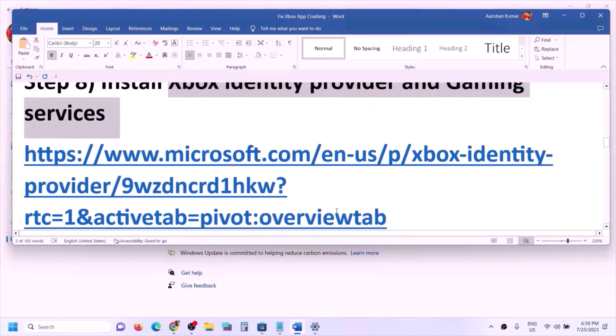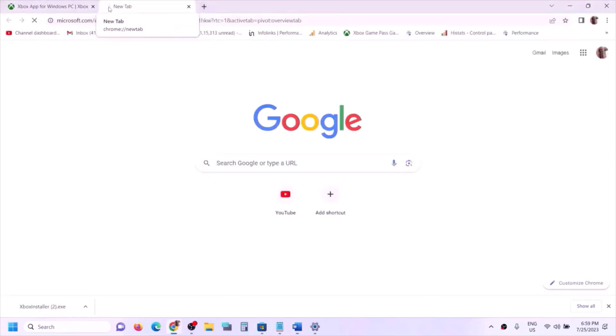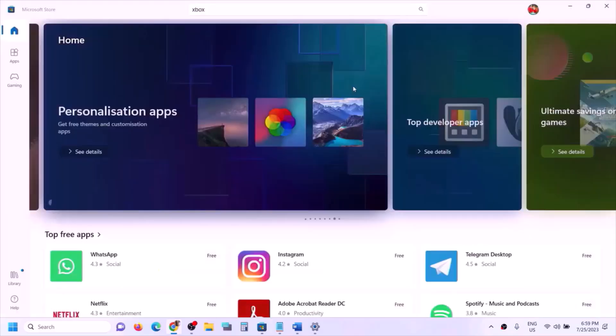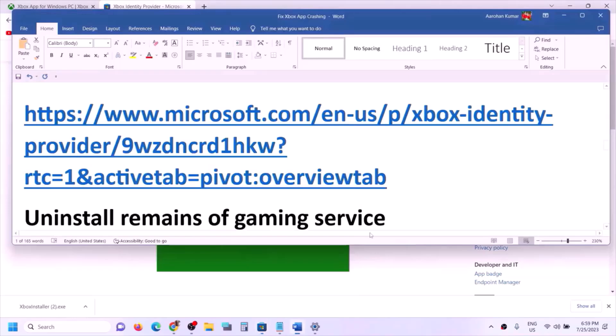The next step is to install Xbox Identity Provider and Gaming Services. Copy the link provided in the video description and open it in a browser — it will take you to the Microsoft website. Click on Xbox Identity Provider, then click Get in Store App, open Microsoft Store. If Xbox Identity Provider is not installed, you will see an Install or Get button — click it to install.